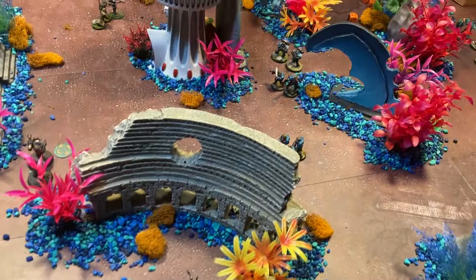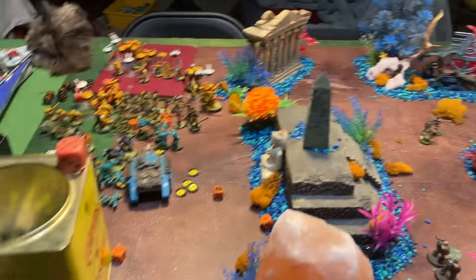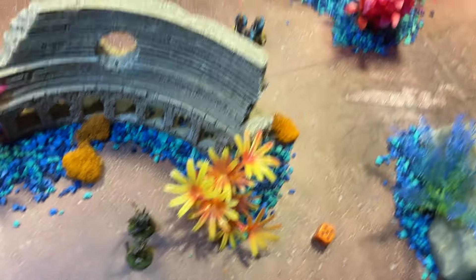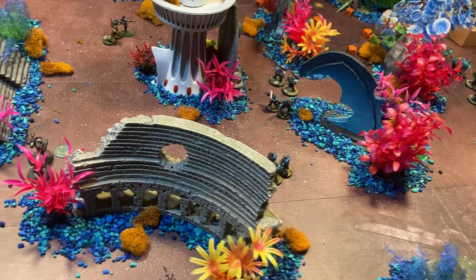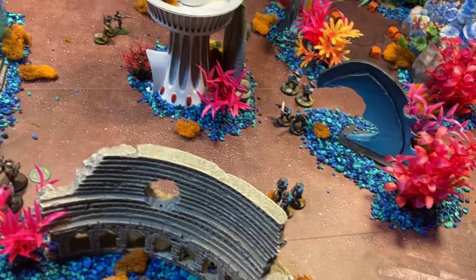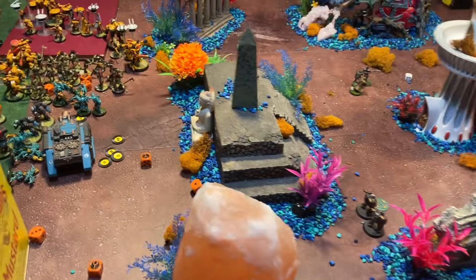That is the end of turn one. Then you go into turn two — each player rolls: space marines get a five, chaos gets a three, so the space marines again get to decide who the turn master is. Then you go into another deployment phase: if you have reserves they come on now, and if you had units with powers to leave the table you'd bring them back in the deployment phase. Then move phase, attack phase, dash phase — repeat. And that is how you play War Surge.